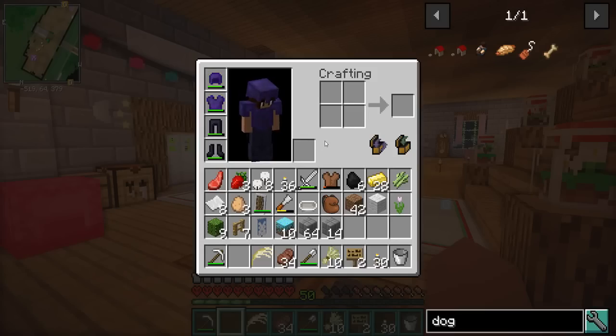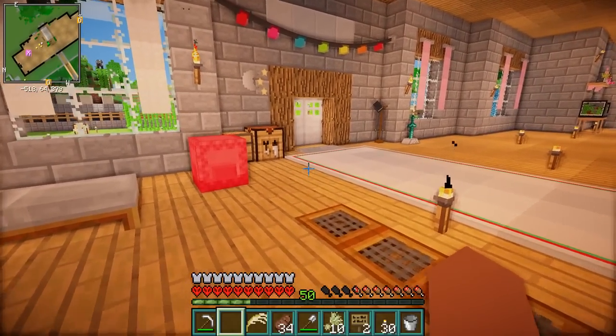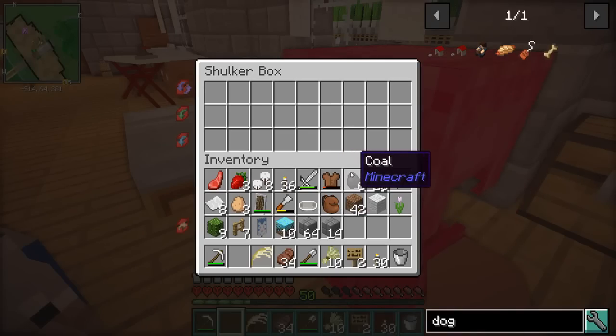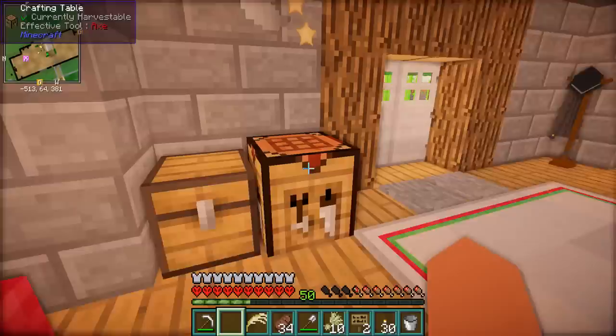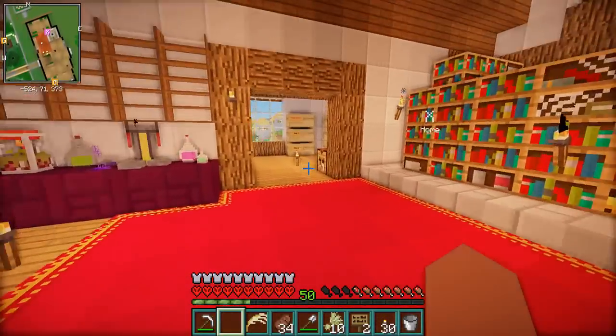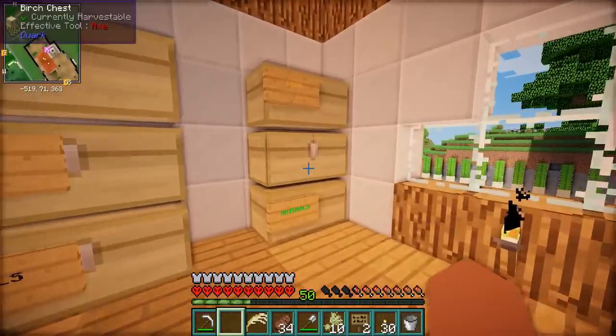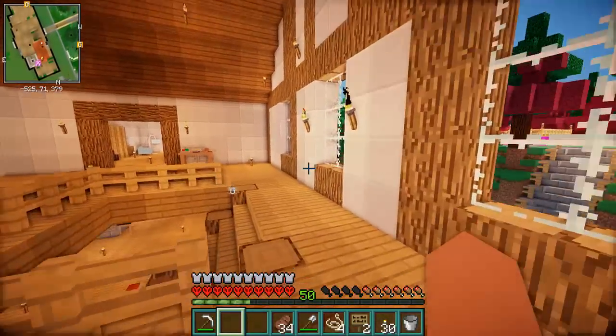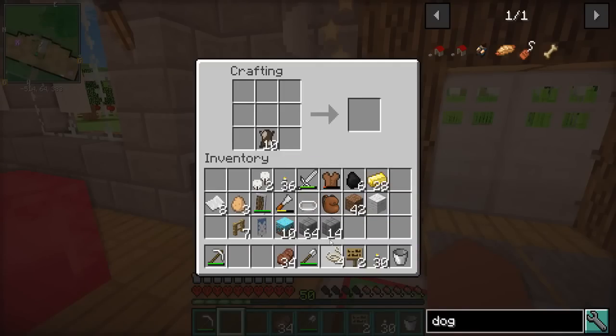We need leather and string. This should be easy to do — I think I have leather and I think I have string. Now finding leather and string? That's gonna be a completely different story. My inventory and my chests are just so full right now. It's crazy. Let's sort them out. Okay, I have everything I need to make dog tags.